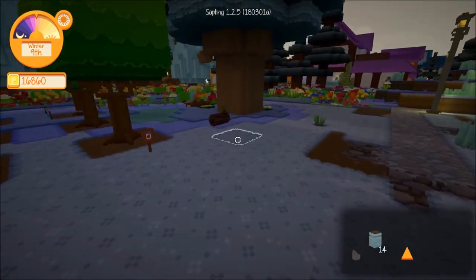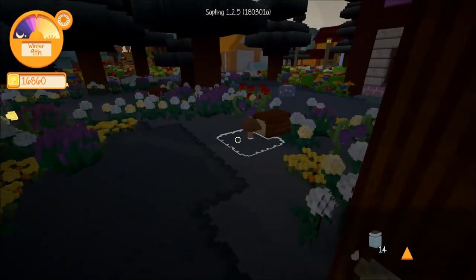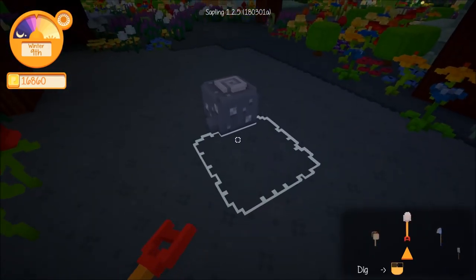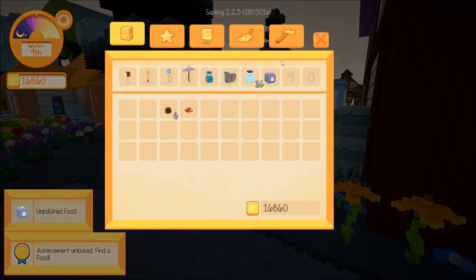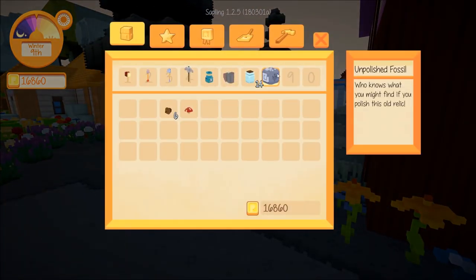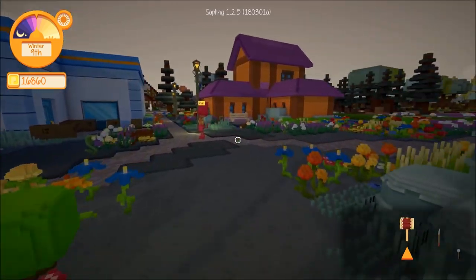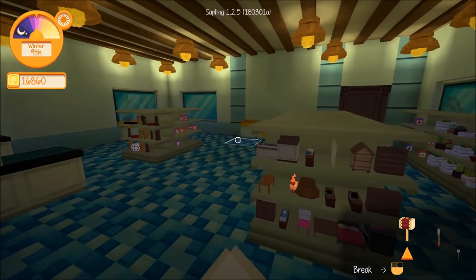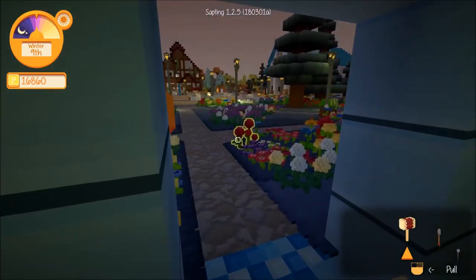I think bugs are a bit excessive. I'll have to check fish as well. Oh — oh! See this right here, this is what we were looking for! We need a pickaxe. We got an unpolished fossil and we just got an achievement! It says 'unpolished fossil — who knows what you might find if you polish this old relic.' There's actually a new machine you can buy to polish them — let's go see if it's in the general store.